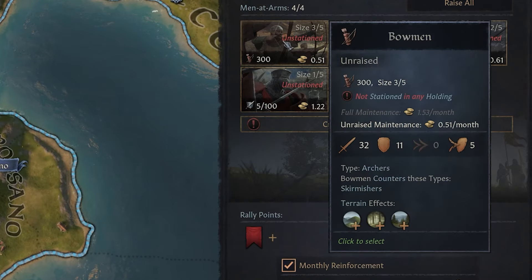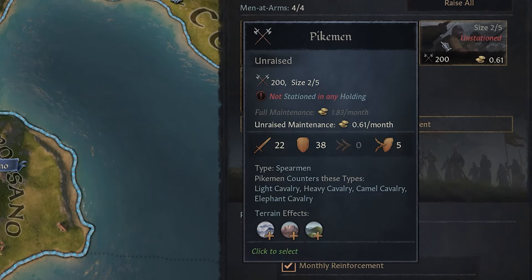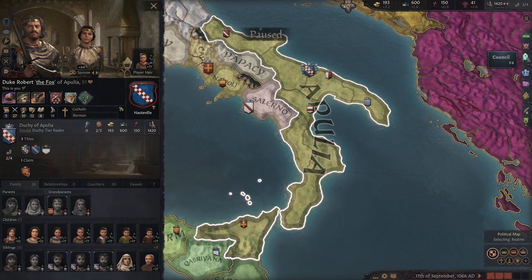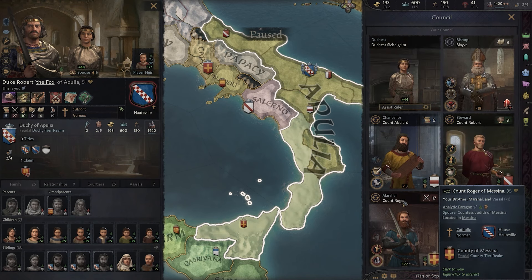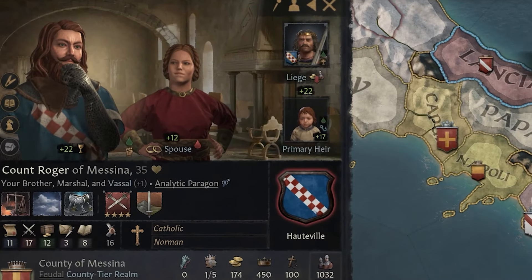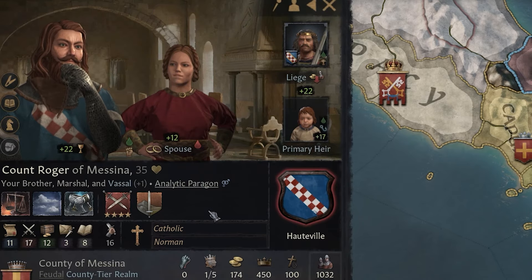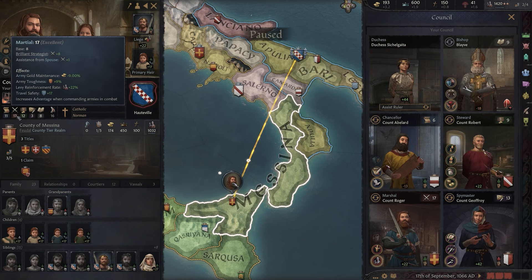We can also see that we've got some bowmen — 300 of them — some mangonels, and some pikemen. All of those should be pretty useful in waging war. We should quickly have a look to see who our marshal is. Going to our council on the right-hand side, our marshal character is Count Roger — everybody's favorite brother, with a +22 opinion. He is currently acting as our marshal.